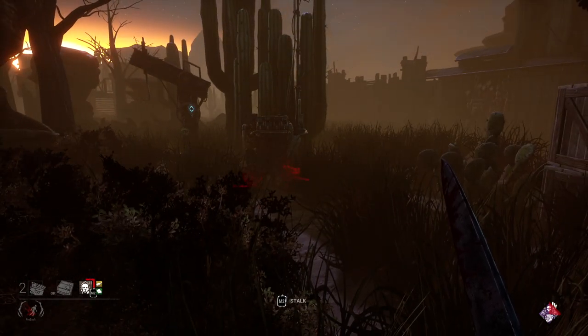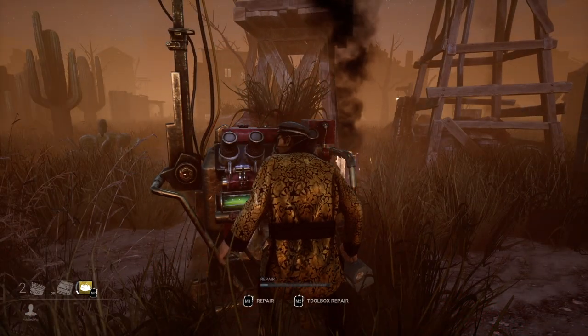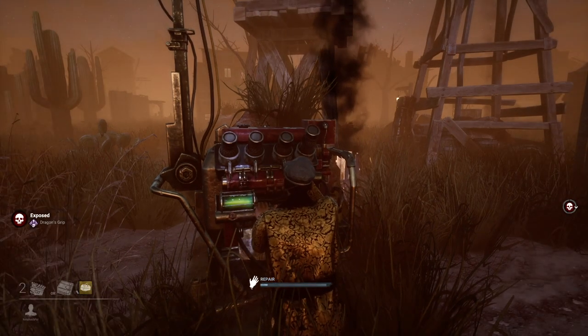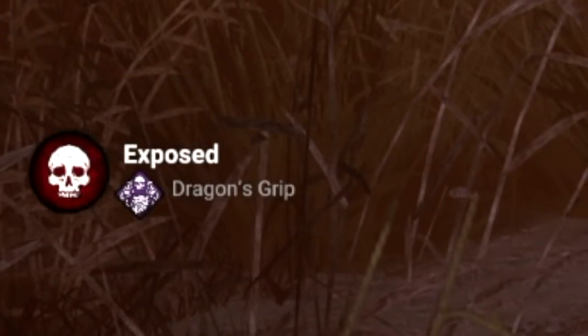Let's take a look at the survivor side. Michael will activate Dragon's Grip by kicking this generator that I have started. When I get back on the generator, I scream and get the exposed notification, and the killer then puts me directly into the dying state. Taking a closer look, you will see that the survivor will be informed they are exposed due to Dragon's Grip, and the exposed timer will rotate counterclockwise for 60 seconds.